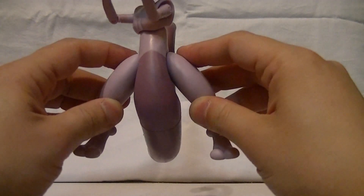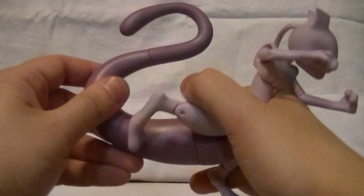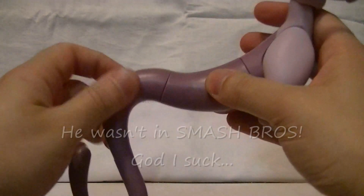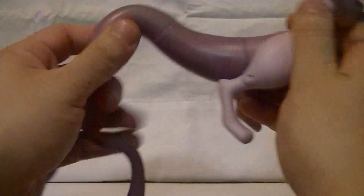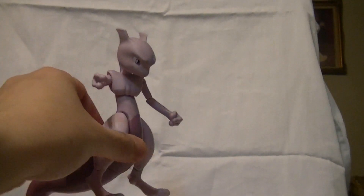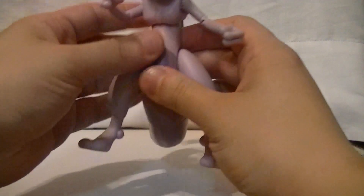He has ball-jointed hips — they don't go that far out, but they do go forward and backwards all the way, though it looks kind of silly with how gigantic his tail is. And that is a freaking gigantic tail. The tail has multiple joints — a swivel here, a swivel here, a swivel here, and a swivel here — so you can create some really wild poses. I'm not even sure how accurate that is to Mewtwo's art, because when has his tail been almost twice the length of his entire body? And from what I understand, Mewtwo is a pretty big Pokemon — he's like human-sized, a pretty tall guy.